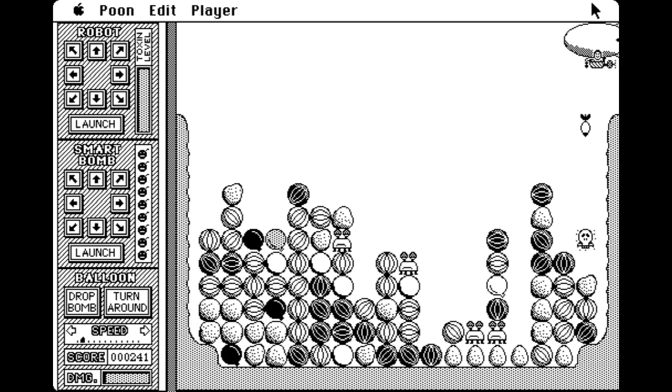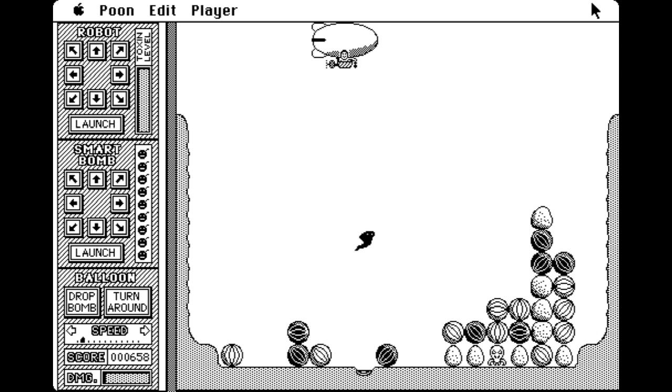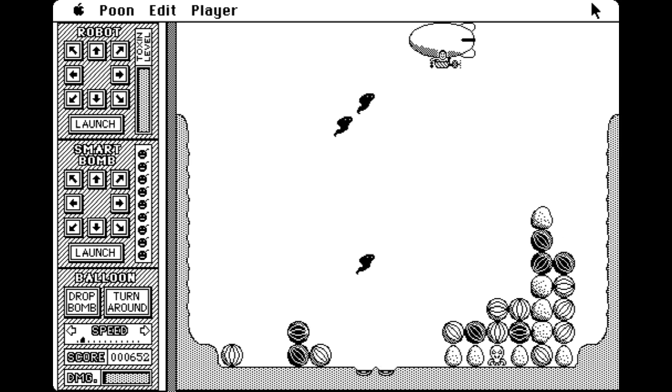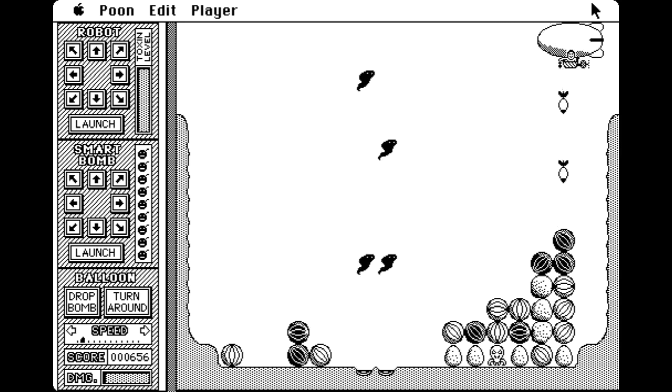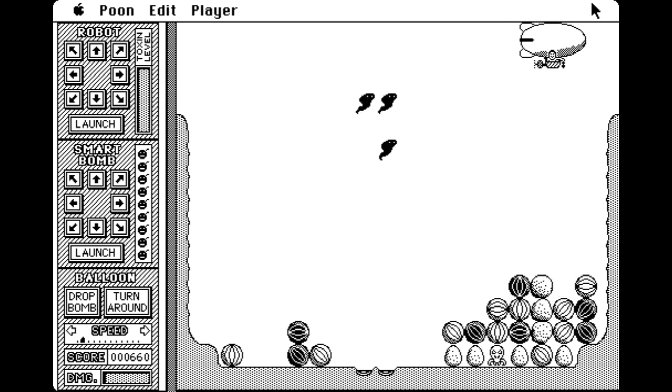Secondly, there are mutants that will fly up and radiate your blimp if you don't take care of them. And if you get too much of that unhealthy glow, it's game over. Thirdly, if you hit the bottom of the canyon, you will release toxic wraiths, who will also radiate your blimp. Though if you feel clever enough, you can use waste to block up the hole until the ground seals itself again.